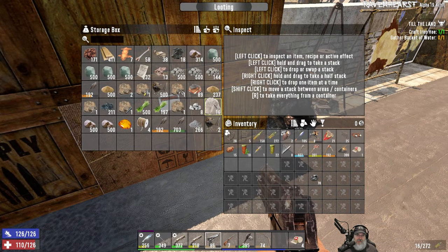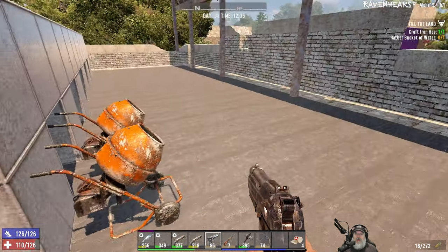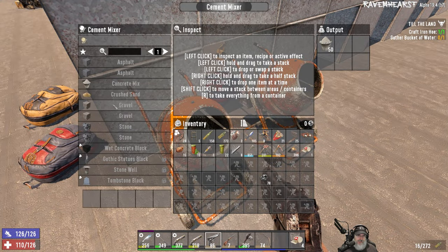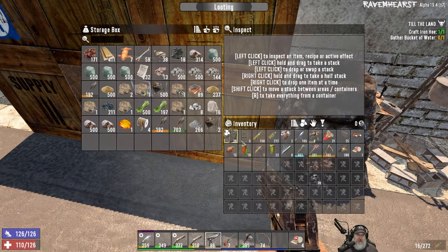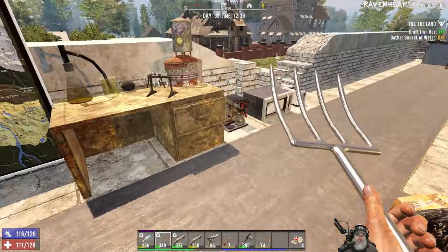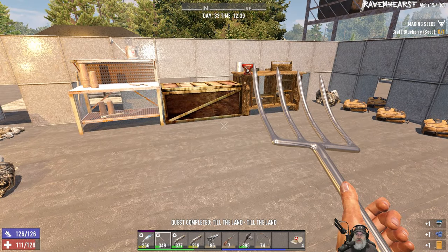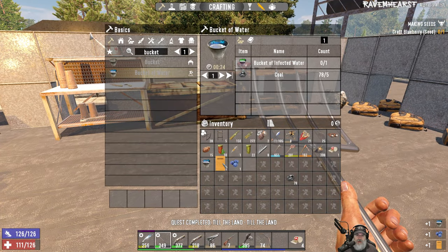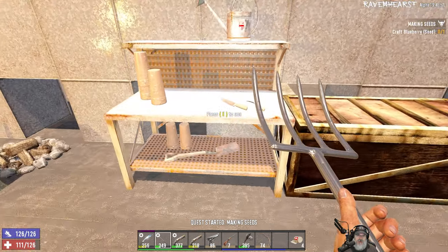We don't have enough limestone to make another batch of concrete — we need 25. I definitely have more mining in my future. Let's craft blueberry seeds. We have a seed package and we have blueberries — I'm assuming we do that in here. Place blueberry seed — do we have to go hoe the ground now?